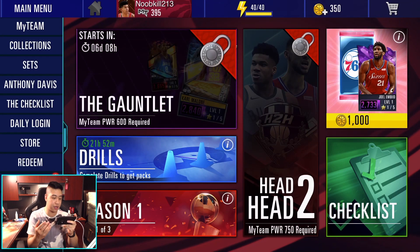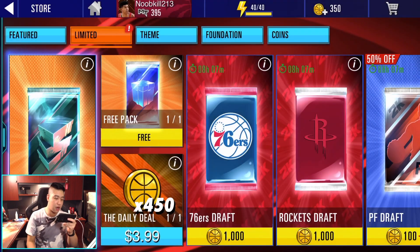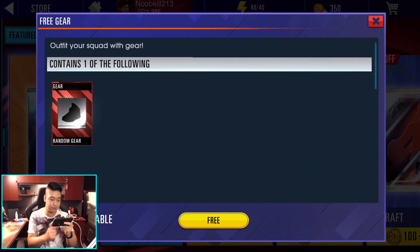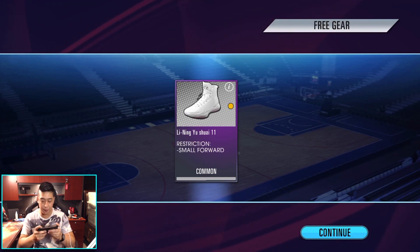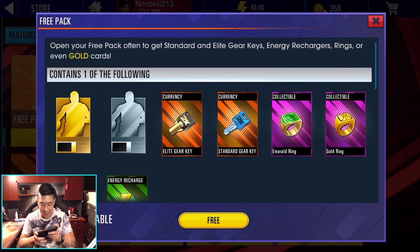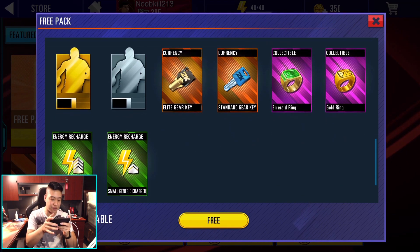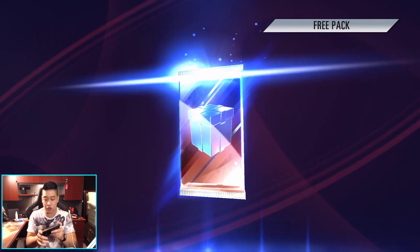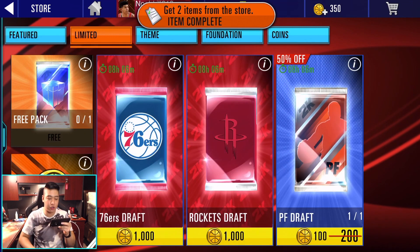We're free to roam around now. Let's check out the store. We have 350 coins. Here's our free gear pack — let's get a random free gear. We got some Leaning Shoes, though you cannot put these on a small forward. Let's open up this free pack again. We got an elite gear key, standard gear key, rings are back, and we can possibly get a gold player — that'd be pretty good.